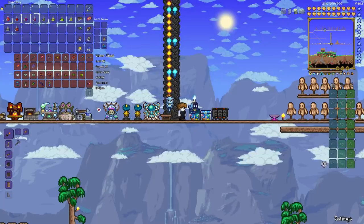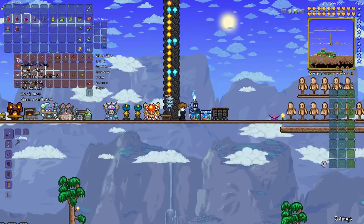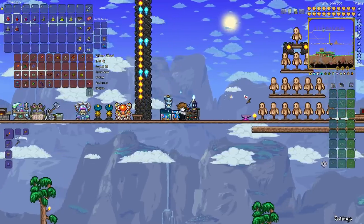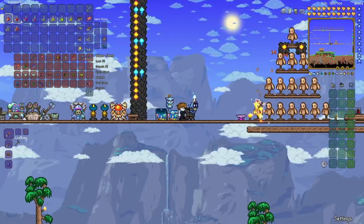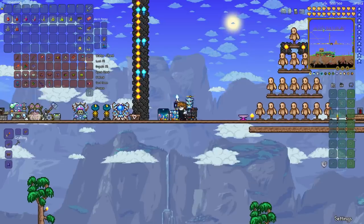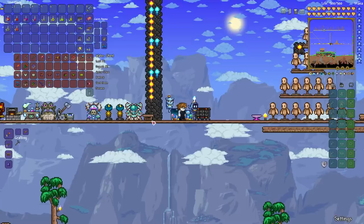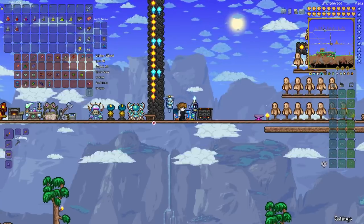On the updated platforms only, the first magic weapon you can get — the earliest weapon you're likely to get — is the Wand of Sparking. This is only on the updated platforms. It's not super useful, but it does have the ability to light enemies on fire, so it's worth a mention. But otherwise, on all platforms, you can craft the gem-based staffs relatively early.